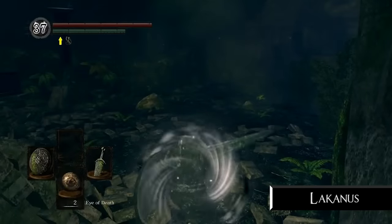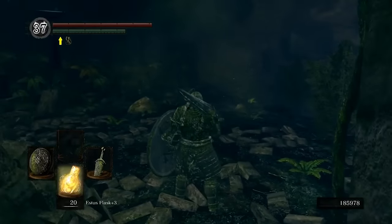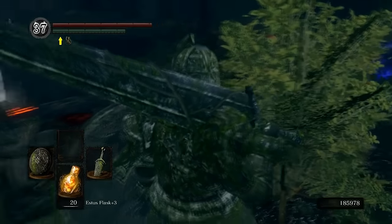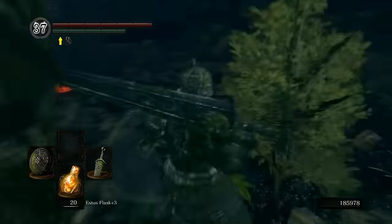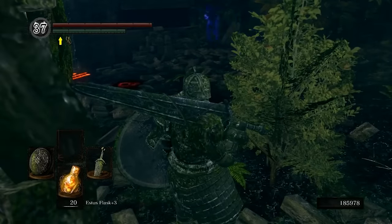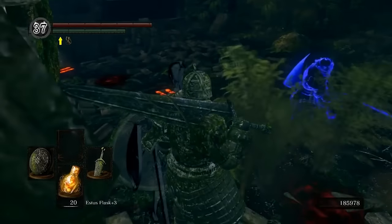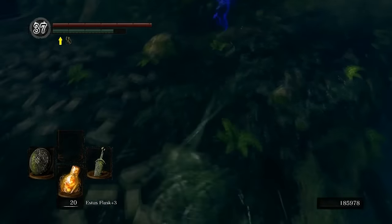Next up at number 3 is where the submissions start getting crazy. We have Lachanus with an absolutely amazing submission — this one blew my mind. You'll see exactly why after 5 individual Black Phantoms invade his world while he stands in front of his bonfire. The fact that 5 separate people didn't notice him like this is stunning. He's wearing the full Stone Knight set to blend into the mossy stone walls in this area, and it works. Eventually one Black Phantom starts clearing out the bushes in front of him.